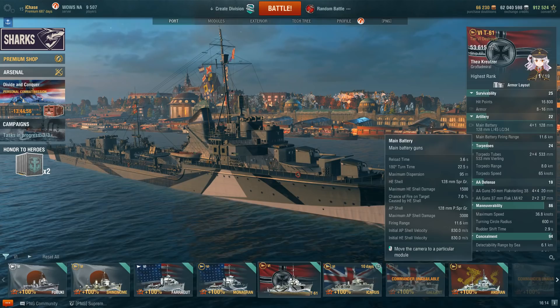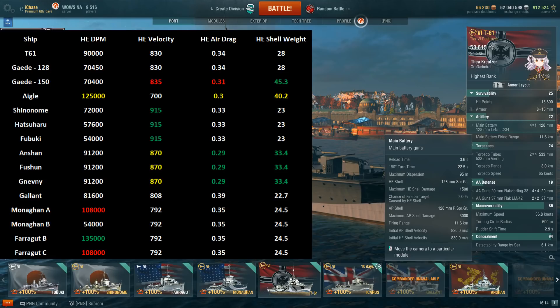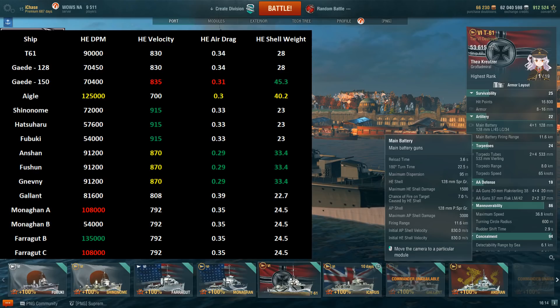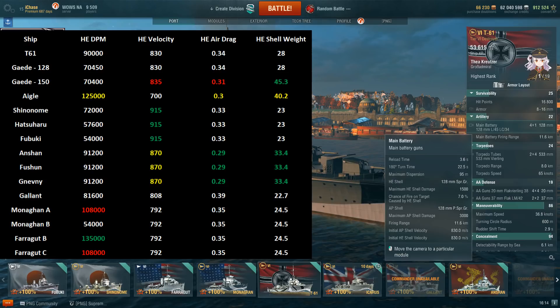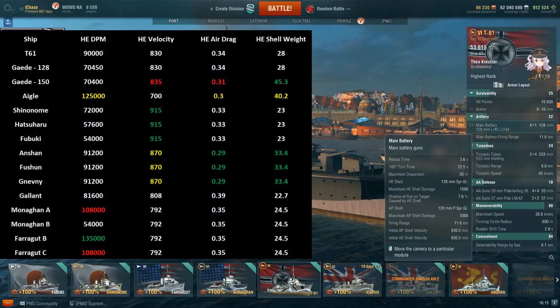Having that rate of fire does help, so her HE DPM is about 90,000 — but that is quite a bit lower than the Farragut B-hull's 135,000, still lower than Monaghan A-hull and Farragut C-hull which are at 108,000, also lower than Aigle which is at 125,000. However, the guns do have some pretty good arcs — you can actually get all four guns out having the ship at about a 31-degree angle, which is really, really good.